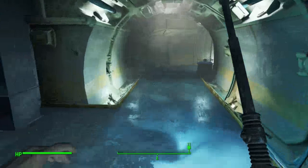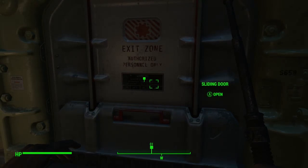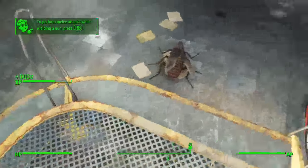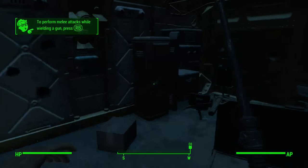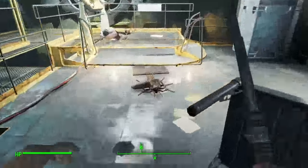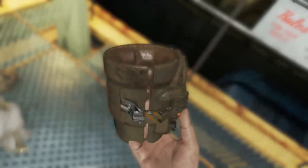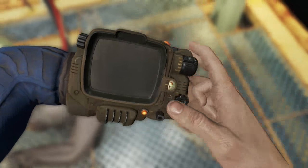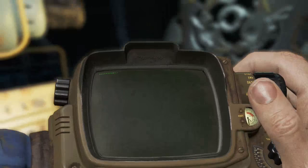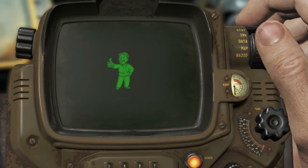There's a few more roaches up here and we're about to pick up our Pip-Boy. There's another roach there, and then one will come out from the stairs. There's some ammo over here in this locker - 10 mil rounds - and this ammo there. We can collect our Pip-Boy. There's nothing else of significance in here and we'll be exiting the vault.